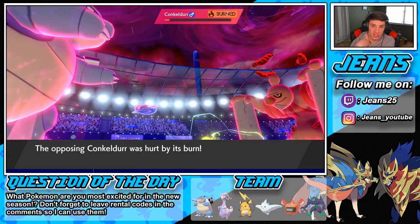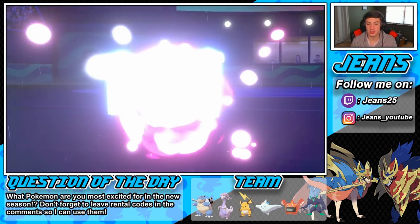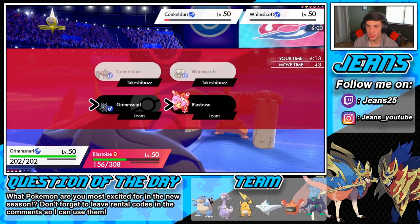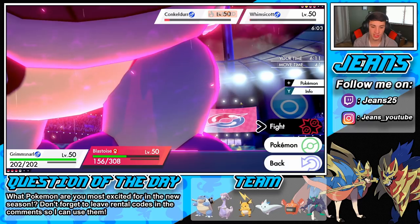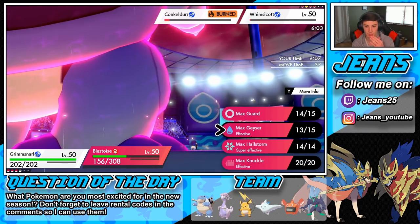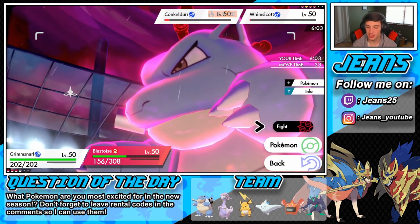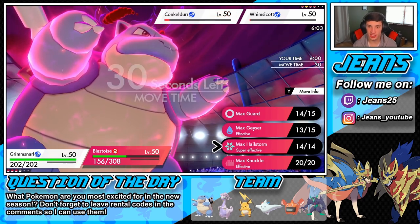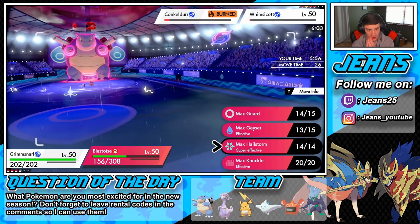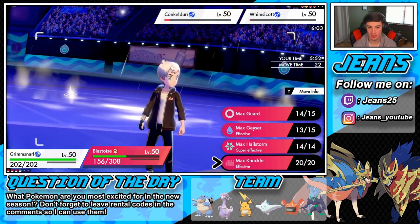Look at that — big damage, brings it down to its Sash anyway! What a play call. I can set up Light Screen this turn and be able to eat up another shot. The Corviknight can go down to a burn. But we're chilling here — we're doing just dandy. Light Screen goes up. Will Corviknight go down to the burn? I know we outspeed the Corviknight. He's probably going to go for like a Brave Bird or something.